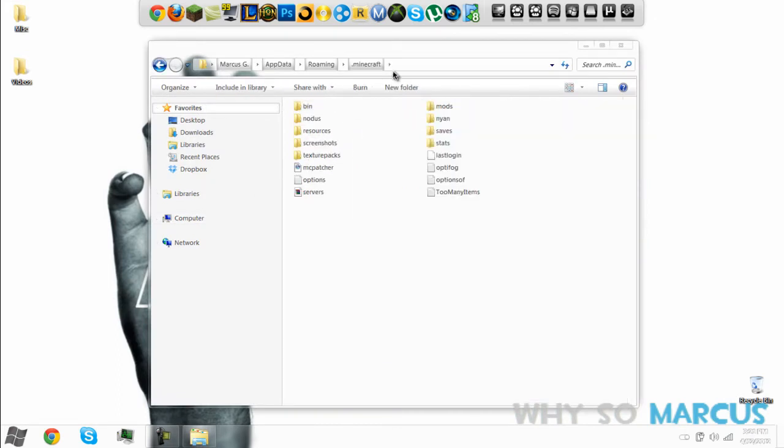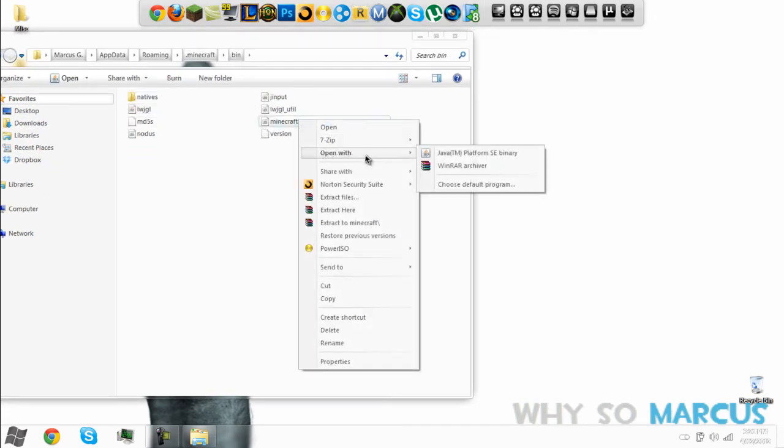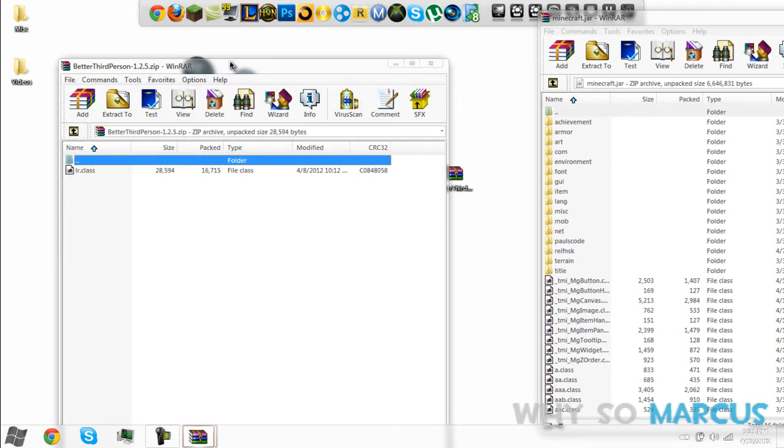Then you're going to go to .minecraft. After you've done that, go to .bin, then .minecraft — click once, then open with your archiver, or use 7-Zip. Hopefully you guys know how to use .rar files or .zip files.